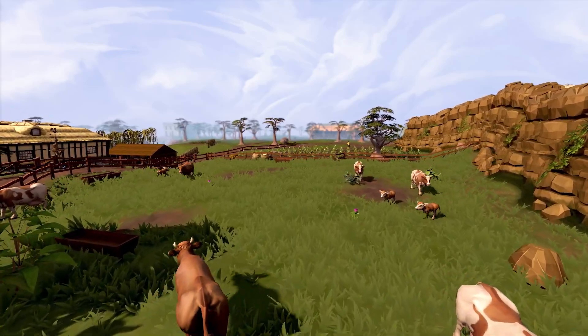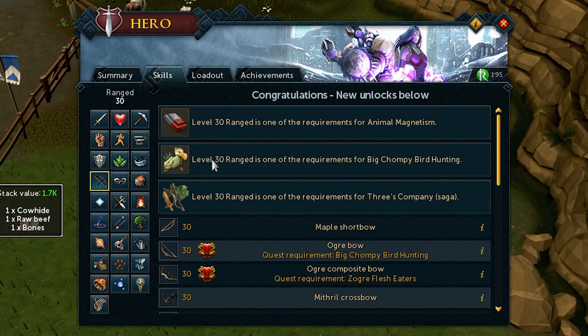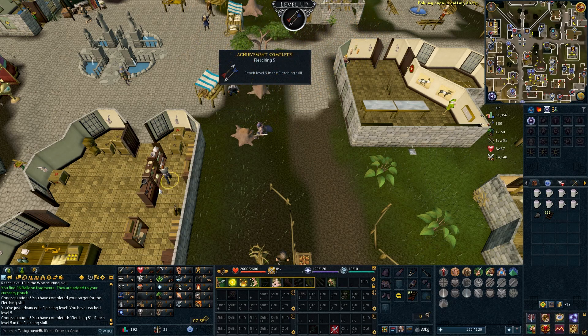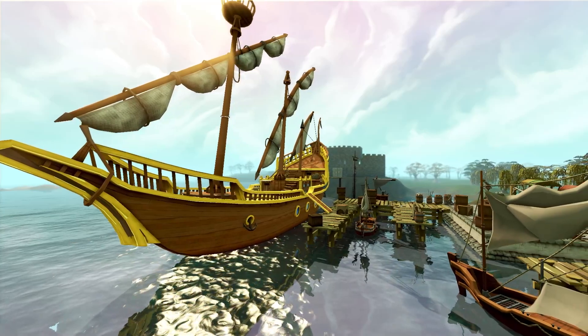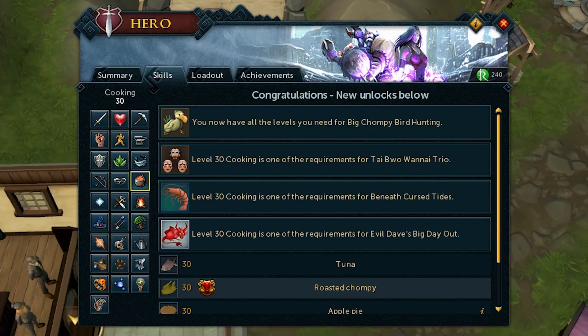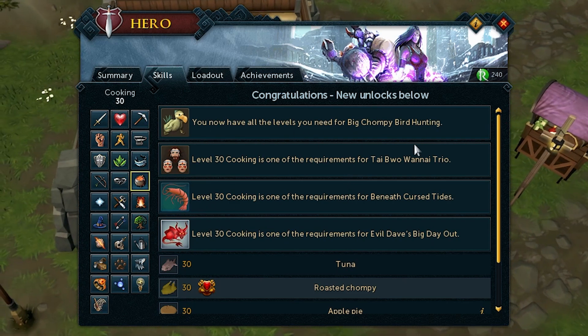Ranged should be simple — I'll just kill cows for an hour or so with the chargebow Gudrick gave me. And that's 30. Fletching: arrow shafts, that's it. Early fletching takes forever. Now it's cooking time. The rules allow us to fish when we need to train cooking or when we need food for PVM — it's a category. I'm surprised how quick that was. Shrimp and anchovies aren't all that bad; you catch them fast and you don't burn all that many.